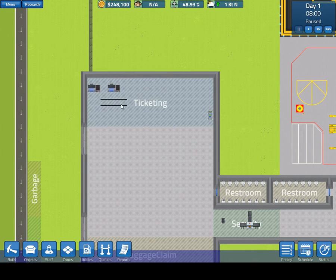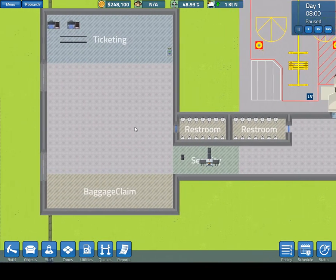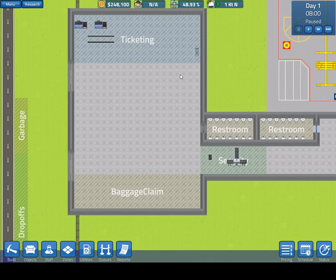With the ticketing desks you can assign a queue, and you can have multiple desks per queue. Usually what I do is build one long line and assign two or three desks to it. It seems to move passengers through more quickly because it prevents all passengers from going to just one desk. If you put passengers into one large line and assign three desks to it, it moves them through quicker. From ticketing, passengers can go to the restroom or move to security.